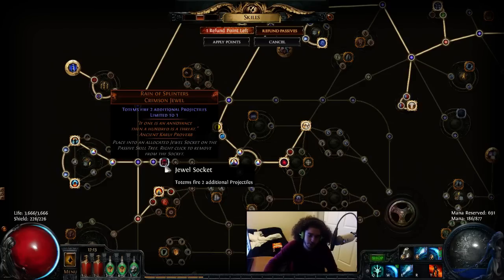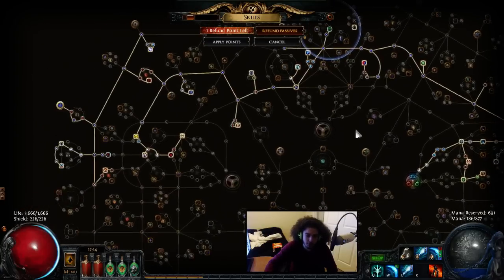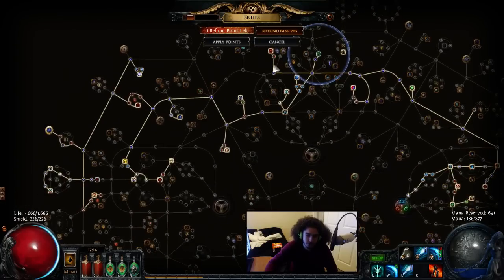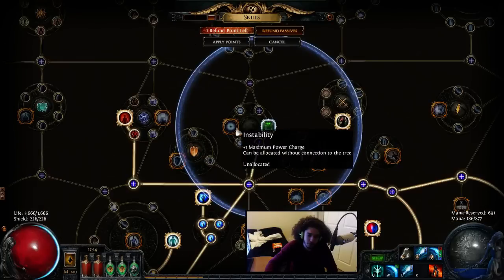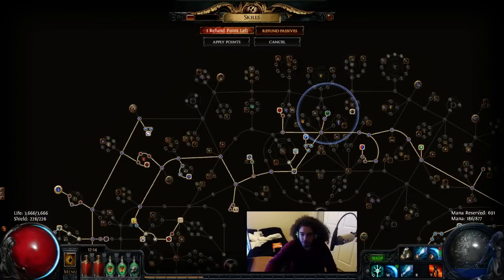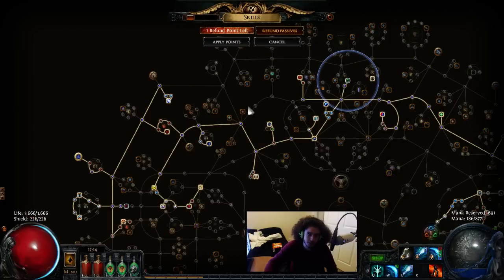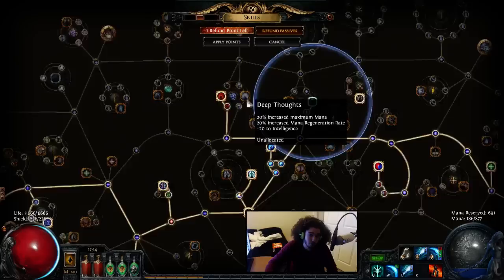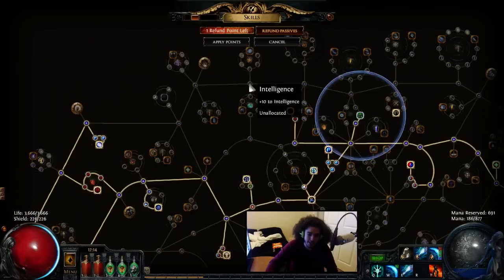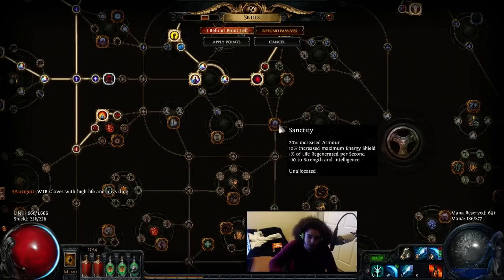Reign of Splinters is pretty much what makes your totem spec work because you don't need to spend a link on LMP, so you get a free LMP without the damage loss. Now here's why I like the potential of this build. I haven't started using power charges yet, so I'll get 7 power charges — I've got 4, 5, 6, and 7 right here. Using Intuitive Leap, I can do something really cool here. I'm pretty sure if I grab Sovereignty, I can run Discipline.